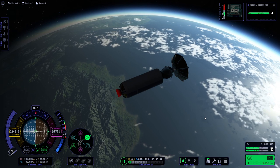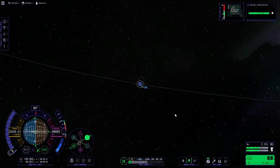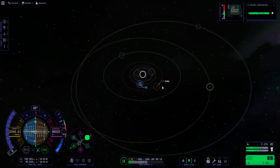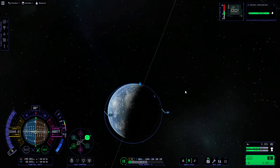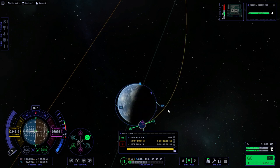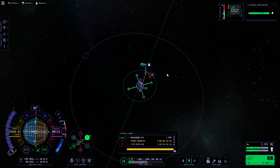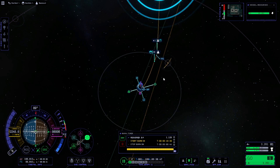So what we will do is launch this with a fairing, get into the same standby orbit and see how it does — but that one will be sent to Jool after that. We will assume that we have the tracking station upgrade; it's possible but too painful to try to do the transfer without the maneuver nodes and mission control upgrade. I know there are some mods for KSP2, but for testing I'm not going to install them, though the one that lets you manipulate the maneuver node was tempting.